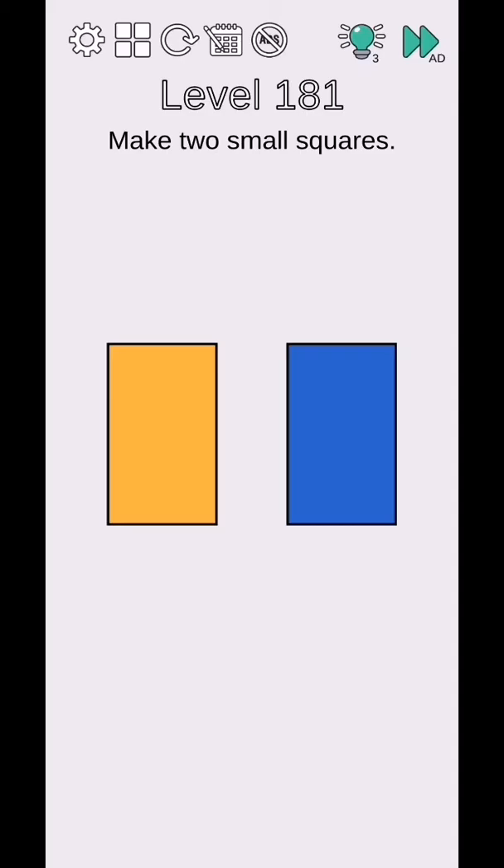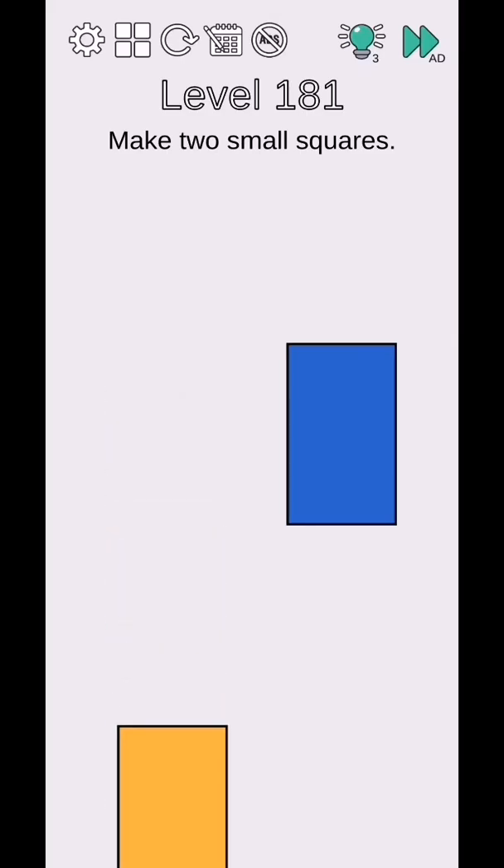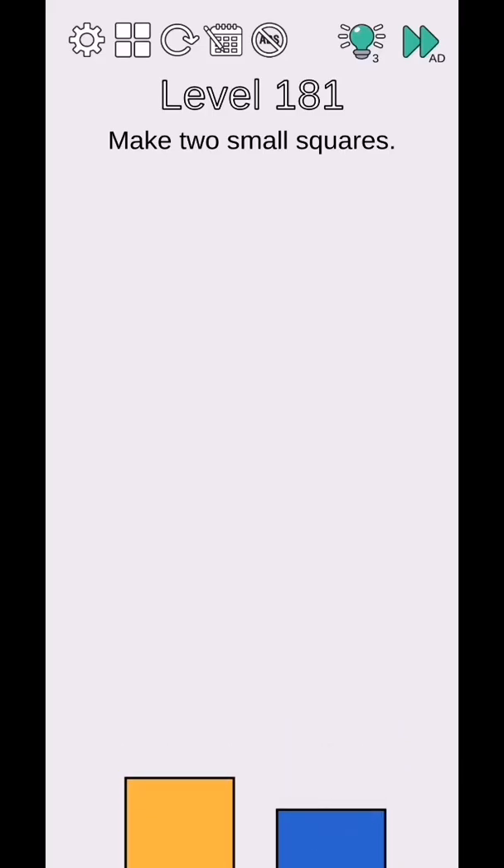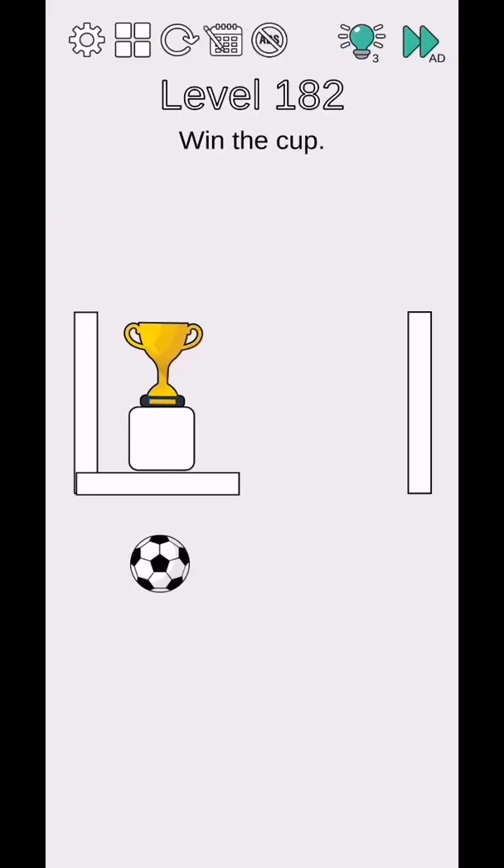Brain Challenge Think Outside level 181 to 185. Level 181 - make two small squares, so move down this side like this. Level complete. Then level 182 - win the World Cup, so move this like this and goal. Level complete.